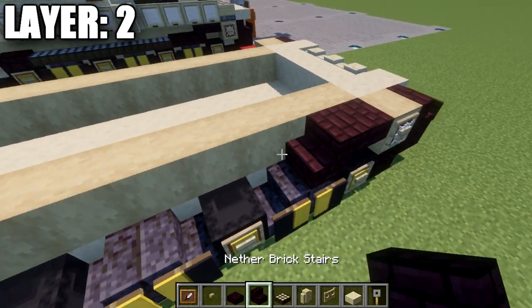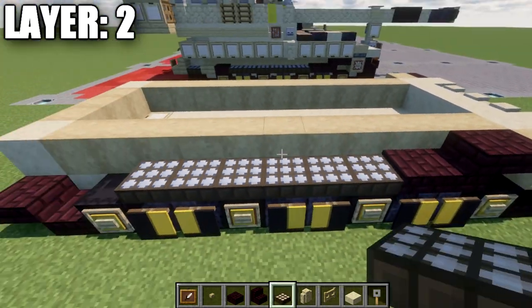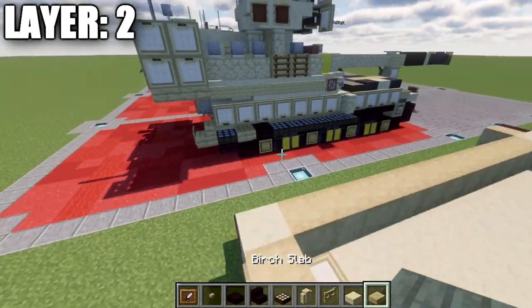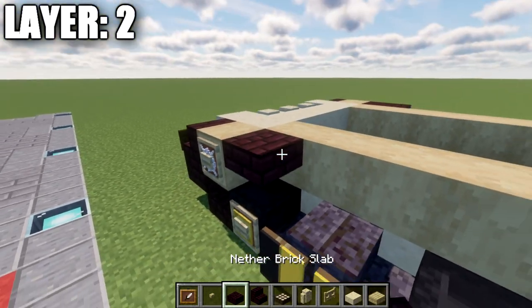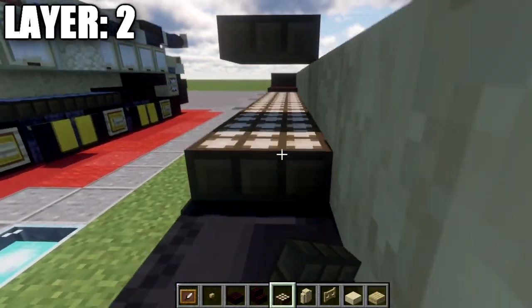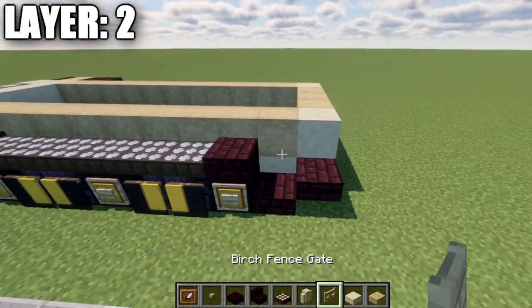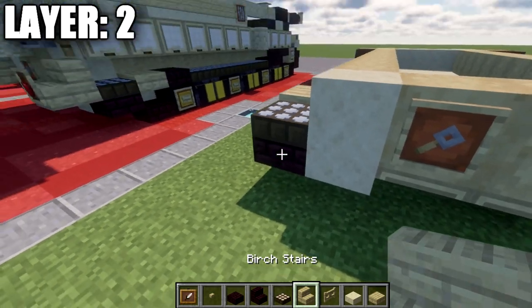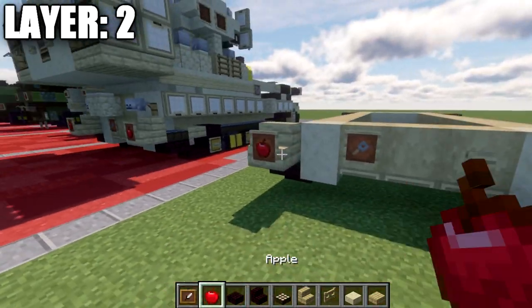Grab the narrow brick slabs, stairs, and daylight detectors. Place a narrow brick top slab, narrow brick stair, narrow brick slab, then six daylight detectors all turned to night mode. Place another narrow brick slab, then a birch wood slab and a daylight detector in night mode. Repeat the same on the other side — narrow brick top slab, stair, slab, six daylight detectors in night mode — followed by a narrow brick slab, birch wood slab, and a daylight detector also in night mode.